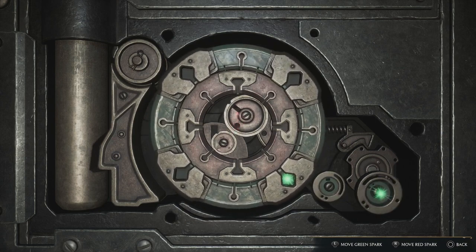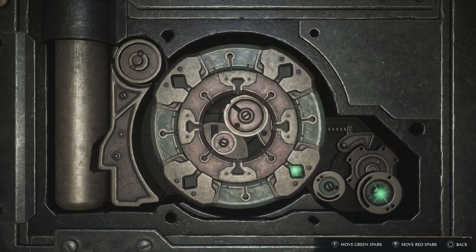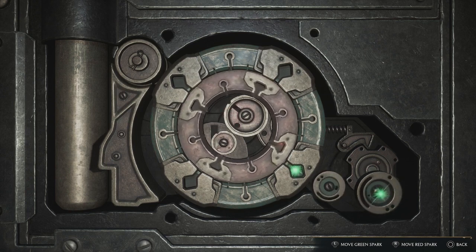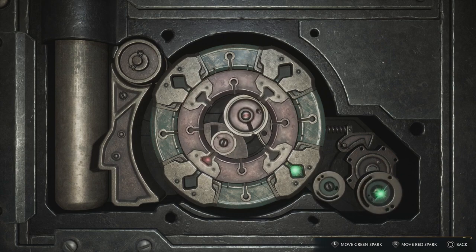So all you've got to do is put the green light in any of the slots — any slot, doesn't matter which one — and it just keeps circling around with the left stick. You can see that's locked in down there, so hold that there, then do the same thing with the red one. Again, it can go in any slot and then just turn the key until it starts to spin.